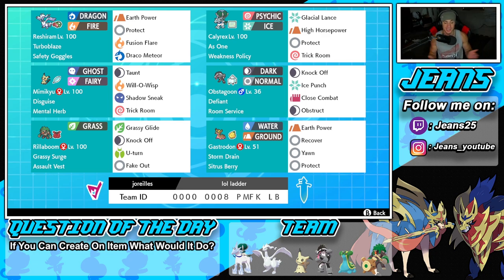Guys, if you want to try this team for yourself, the rental code is at the bottom of the screen. Let's get after it. Let's hop on the ranked doubles ladder and look to get some wins with this Obstagoon Series 12 team.